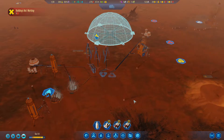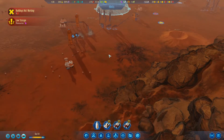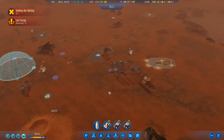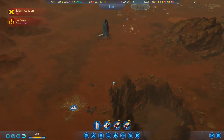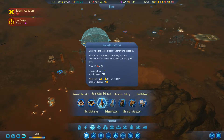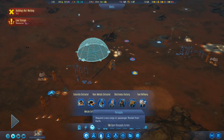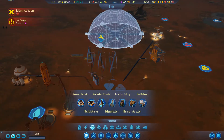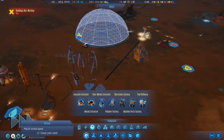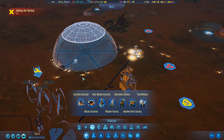Looking at dome services - I need a polymer factory, an electronics factory, and a machine parts factory to produce what I need. I can't research the production buildings yet. Let's get this dome put together. Oh no - we're low on polymers! I used most of the polymers and I don't have a polymer factory yet. I'll have to resupply via a supply rocket.